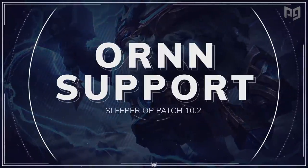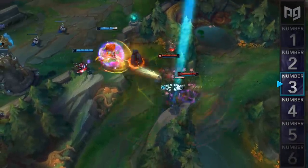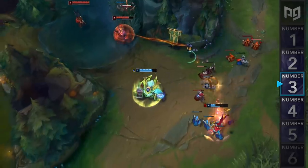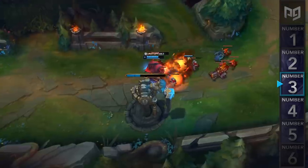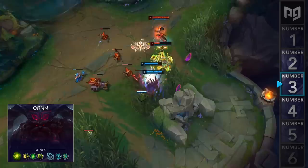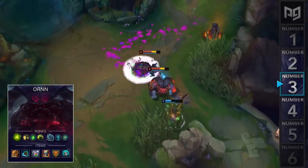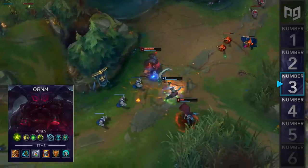Next up at number 3, we have a sleeper OP build for Ornn support. Although Ornn is primarily played as a top laner in western regions, he's actually seeing a ton of play as support in eastern ones. Korea's supports absolutely love playing Ornn support and they're convinced this pick is overpowered. Our analysts even took the time to play a few games of Ornn support in ranked and completely killed it with a 6-0 record. He does extremely well into a lot of engage supports like Nautilus and Leona, thanks to his W making him unstoppable. His passive also allows him to upgrade your ADC's items as well as your own. For runes, you'll go Aftershock, Demolish, Second Wind, and Overgrowth, followed by Inspiration Second for Cosmic Insight and Perfect Timing. For items, you'll rush Bulwark of the Mountain into Merc Treads, Redemption, Gargoyle Stoneplate, Locket, and a Knight's Vow. If you main support, we highly recommend you give this a try.